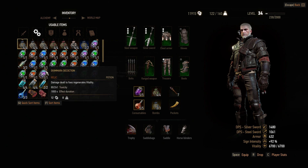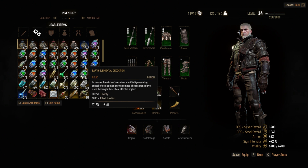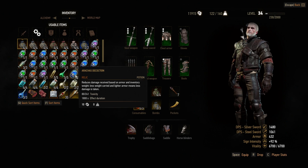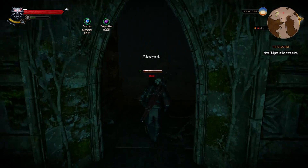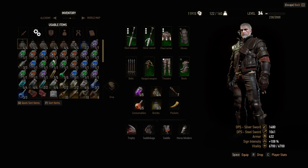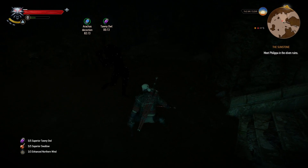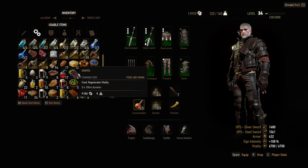We've got a whole bunch of decoctions here — I should probably try some of these out. A portion of the damage dealt by enemies is reflected back. Resistance to vitality-depleting critical effects. Reduces damage received based on armor and inventory weight — less weight carried and lighter armor means less damage taken. We are carrying a lower amount of weight right now, so worth a shot. Whoa — a ghost!